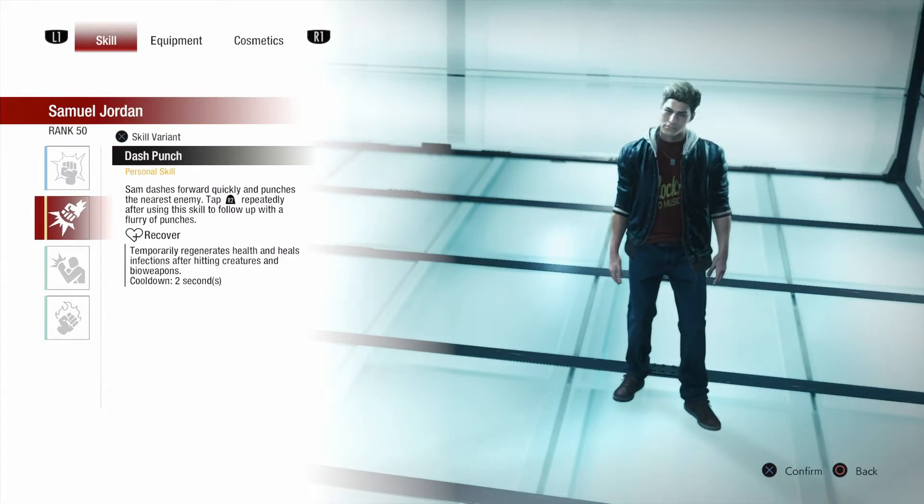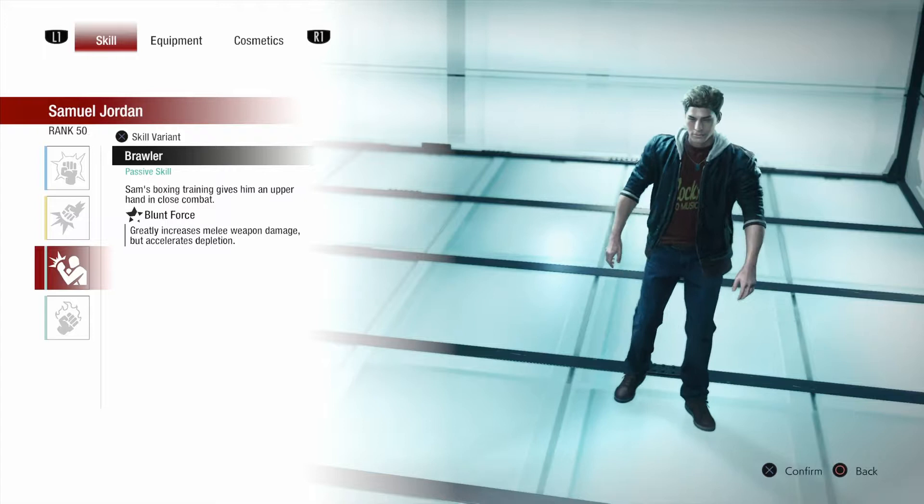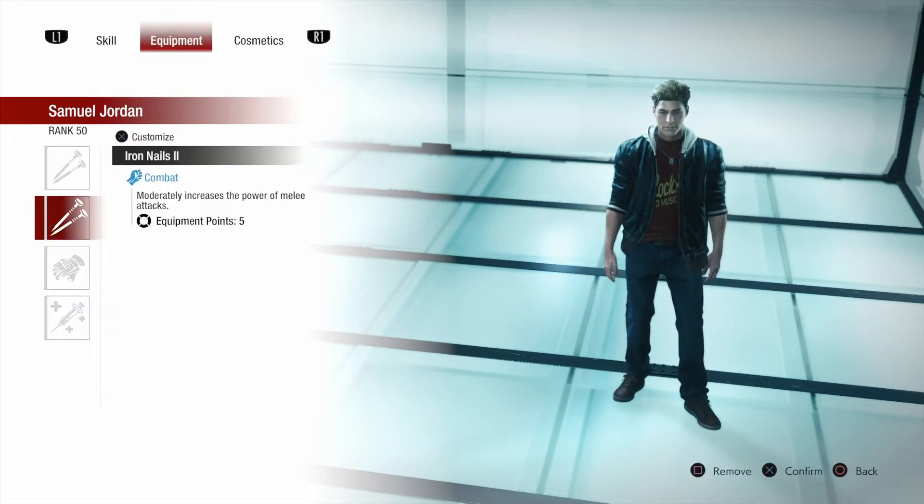My Samuel build is pretty straightforward. I rock Immortal, Recover, Blunt Force, and Acceleration. As for my equipment, I rock Iron Nails 3, Iron Nails 2, Tactical Glove, and Supplements 3.